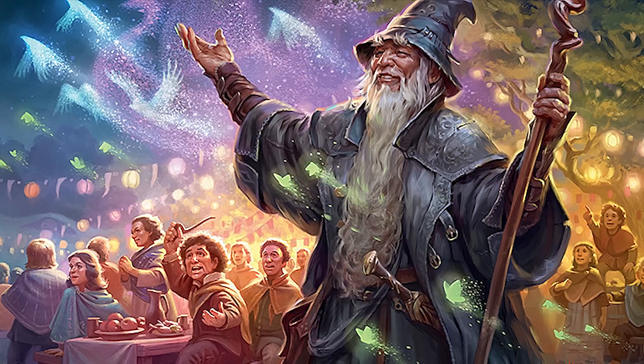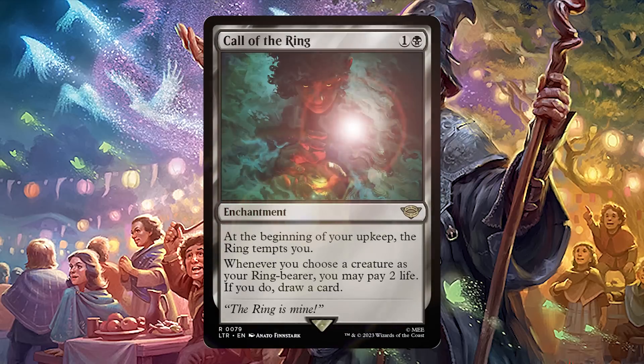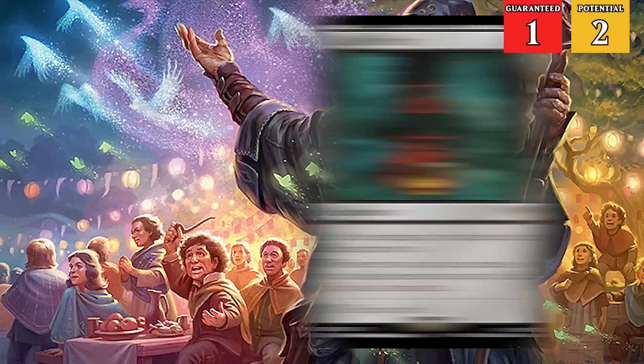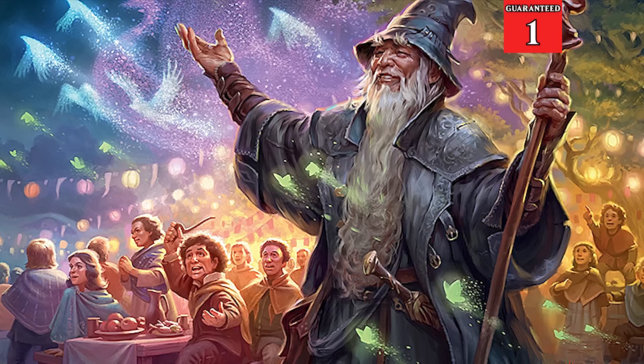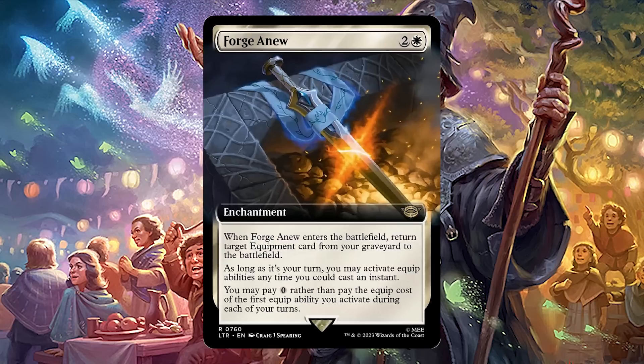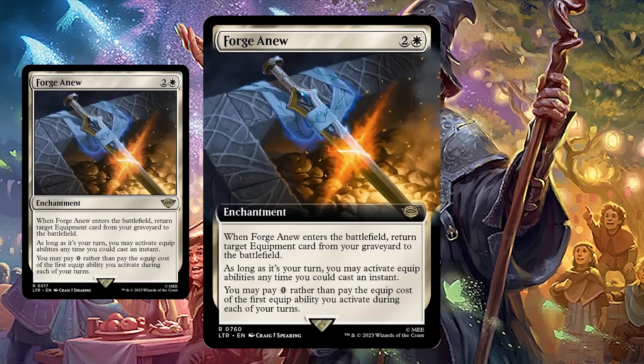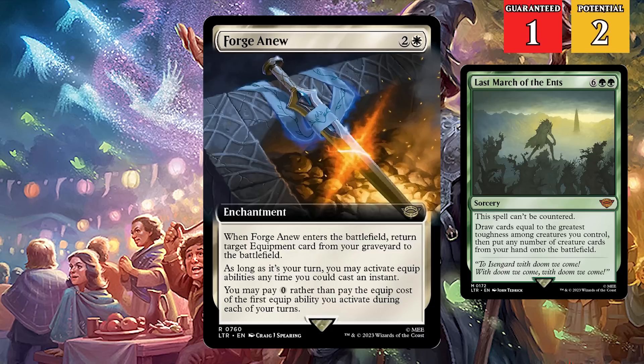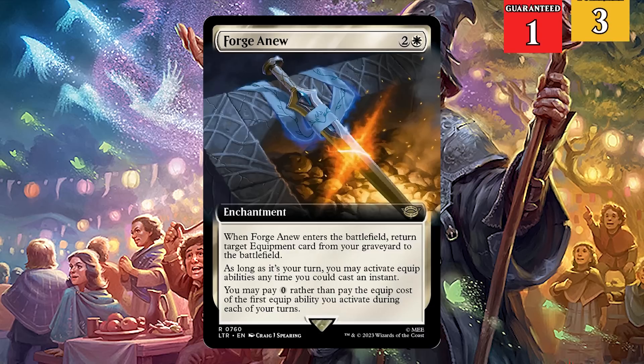Next you'll get one traditional foil rare or mythic, bringing our potential rare count up to two and our guaranteed rare count up to one. Following that, you'll get a non-foil extended art rare or mythic. Extended art is the version of cards where they have the same art as their normal version but it goes from edge to edge, as opposed to borderless which has different art and goes to every edge. This moves our potential and guaranteed rares up by one to three and two respectively.